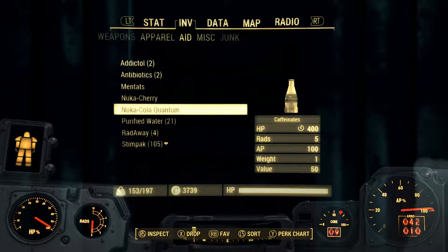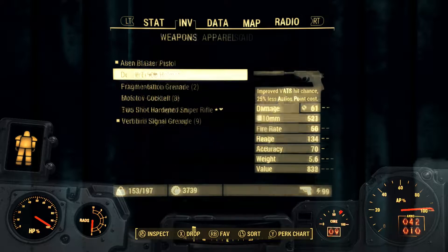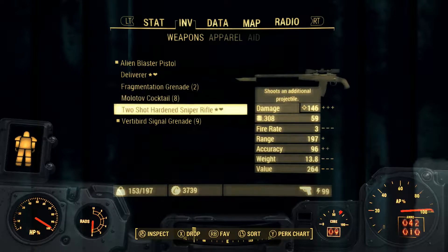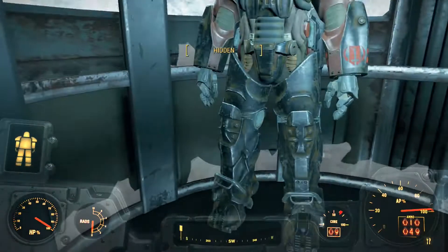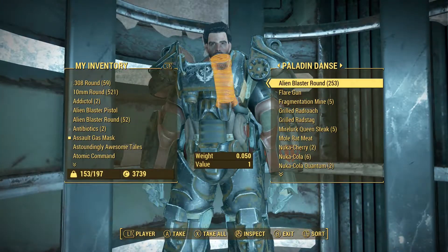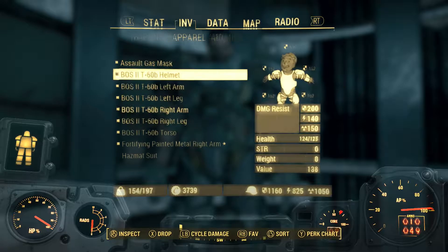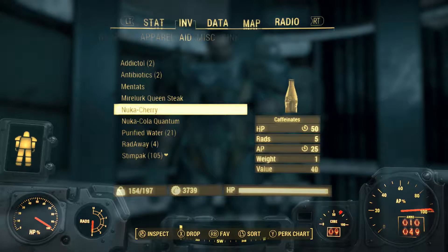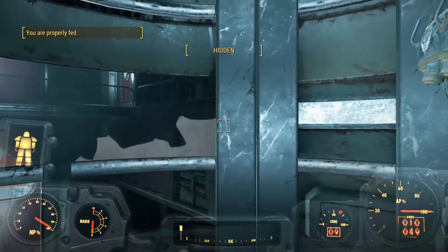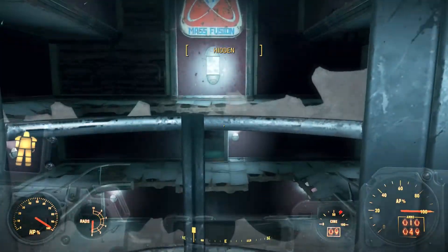Now we're descending into the actual Mass Fusion building itself. I think I'm probably going to swap my weapon out, because if I remember rightly, while we descend we're going to be having synths teleport in. I'm going to need a more powerful weapon to take care of these synths. And as you saw, I had to actually eat some food because I was a bit peckish.